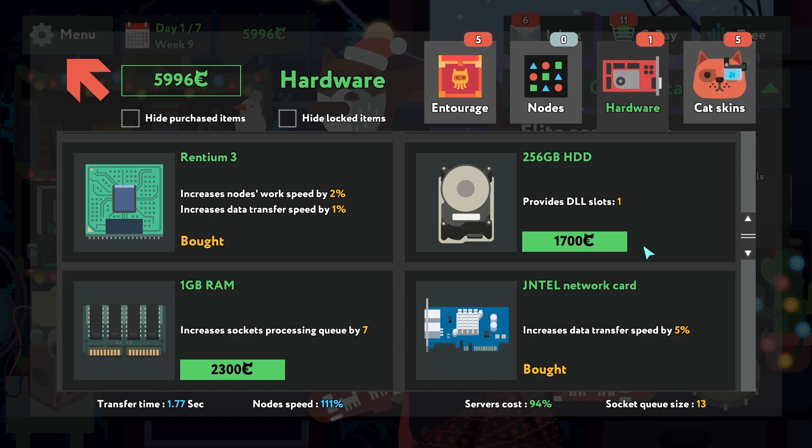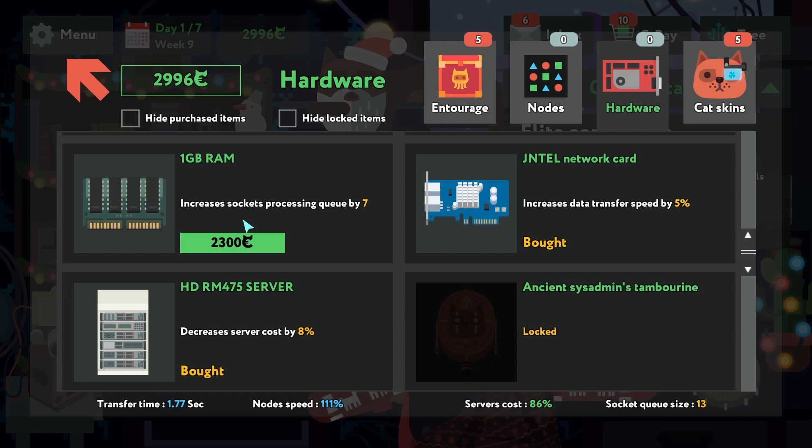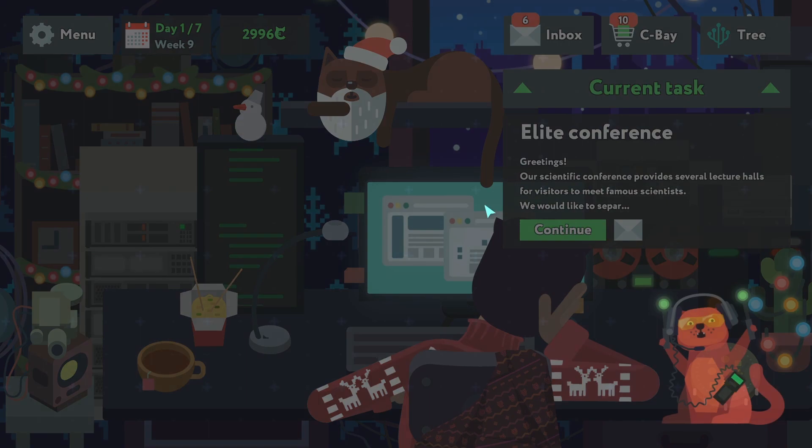Hardware — what's in the hardware room? Is there something new? Server cost — this is a good one. Increase socket percent? I think it's all fine.